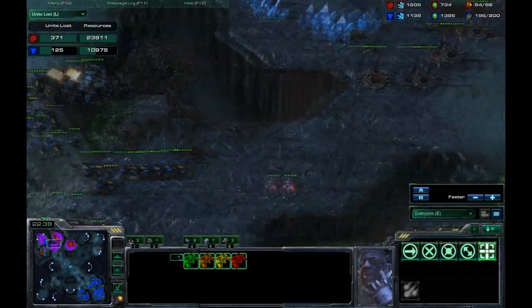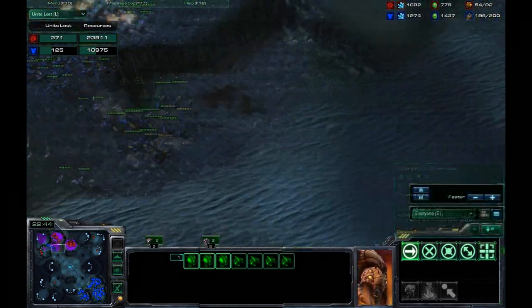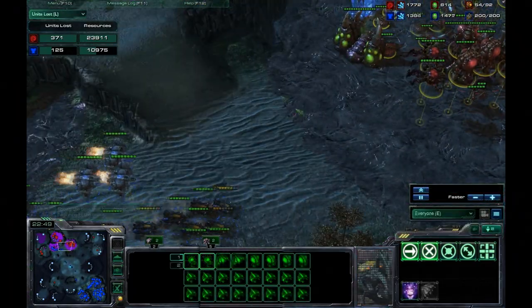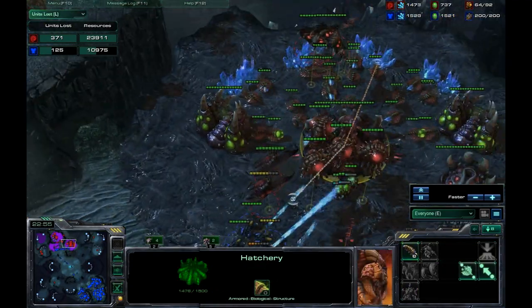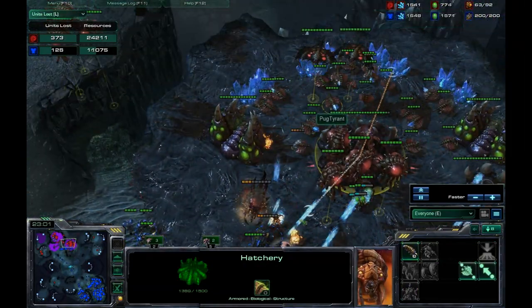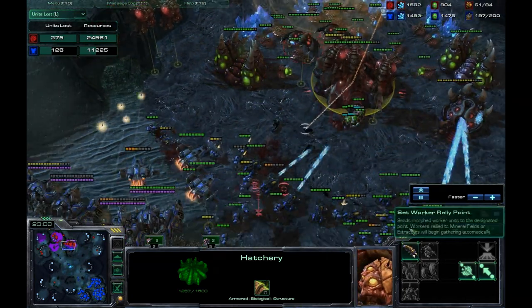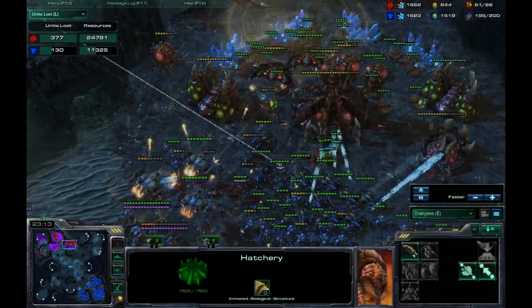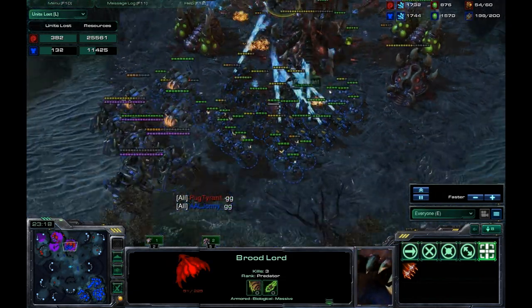I decide to go ahead and try to kill this off. As I'm moving out, I realize he has an expansion because of the creep. I decide to take this out first since he doesn't really have any spine crawlers or defenses there. I'm just going to strategize — even though it doesn't really matter at this point. All his drones were over there too, so there was no reason to rush. I take out his Broodlords with ease and he calls out the GG.